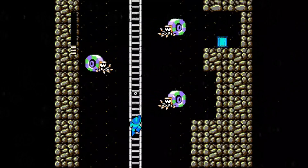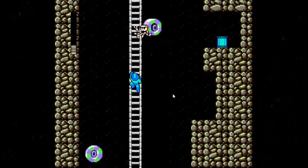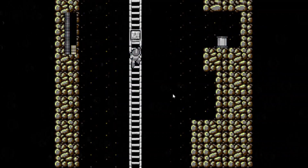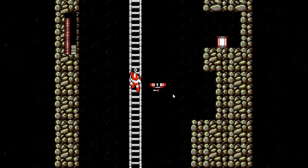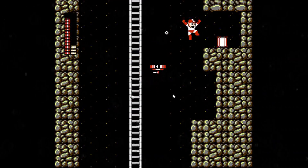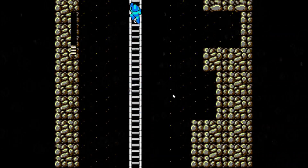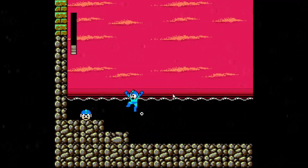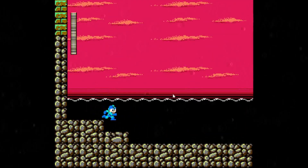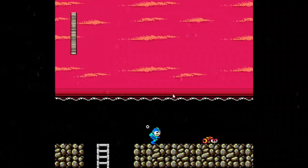There is an E-tank nearby. Here's my strategy: I use Item 1, jump here, jump to the platform and get the E-tank, and then climb the ladder. Don't try to go to the other screen down when it transitions, because the enemies will respawn and you'll have to do it all over again.